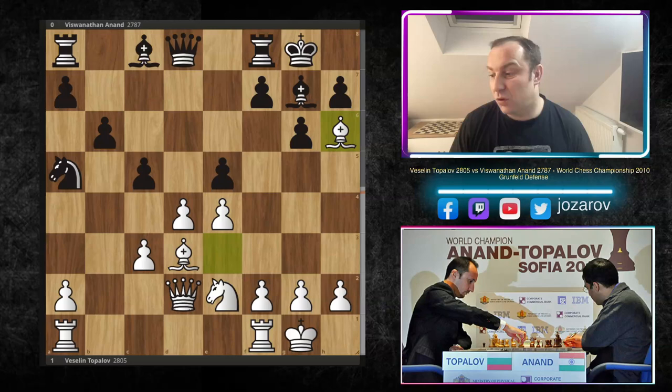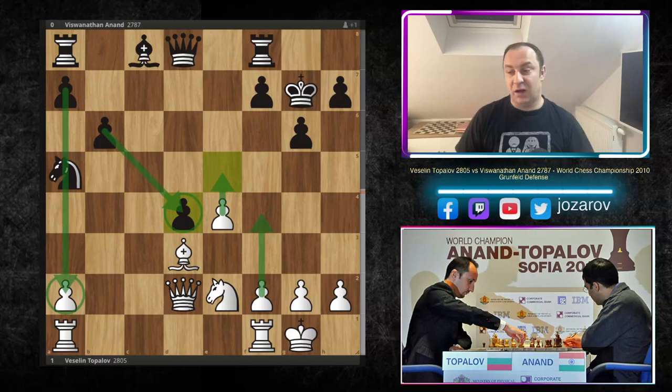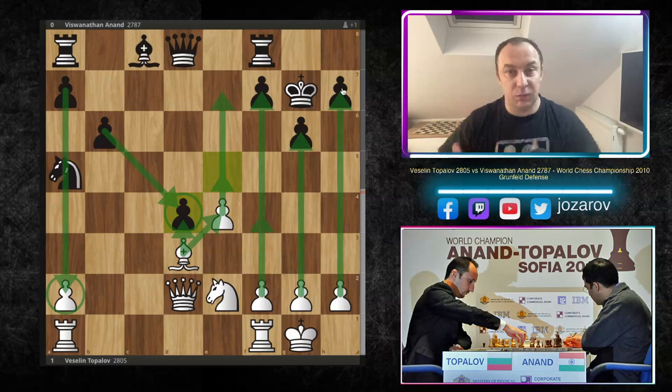Now comes an even more brilliant move by Topalov. He plays an immortal, really sharp line with bishop to h6 immediately, sacrificing the pawns in the center. After c takes d4, bishop to g7, king to g7 - d takes c3 doesn't make sense because queen to h6 happens and you lose the game. After bishop to g7, king to g7, c takes d4, e takes d4. Black is in a 3 vs 1 situation on the queenside, but white creates a beautiful blockade with bishop to d3 and has a 4 vs 3 pawn majority on the kingside.